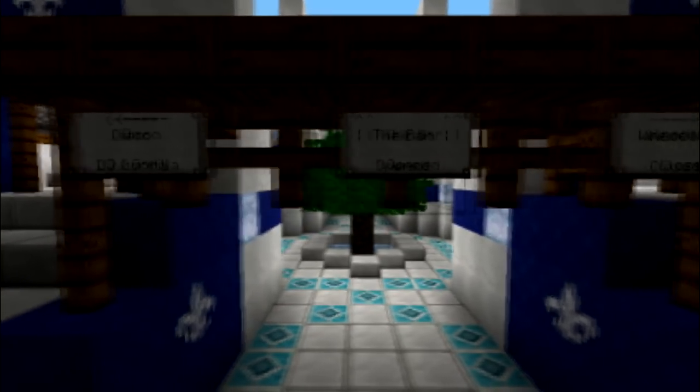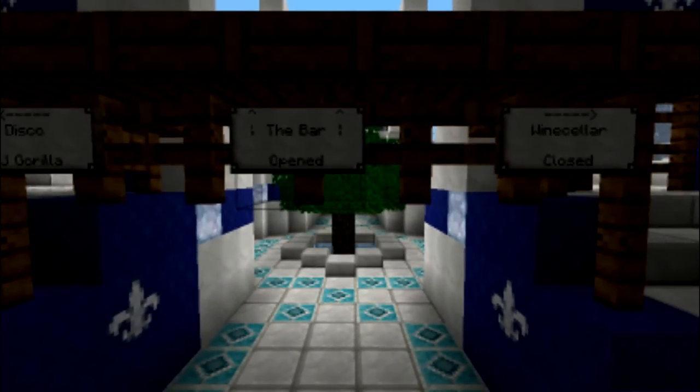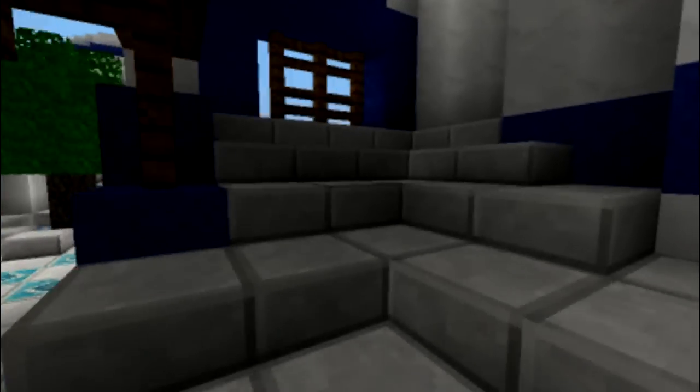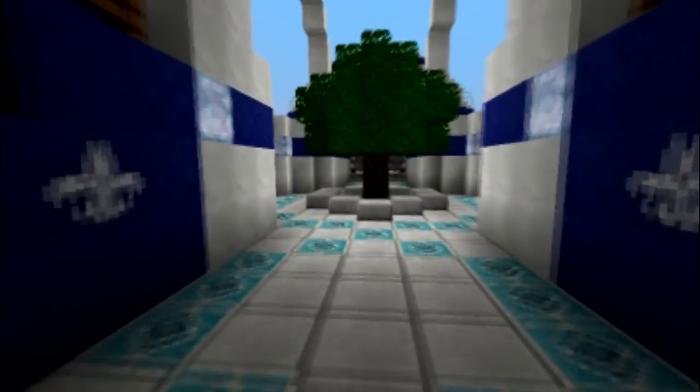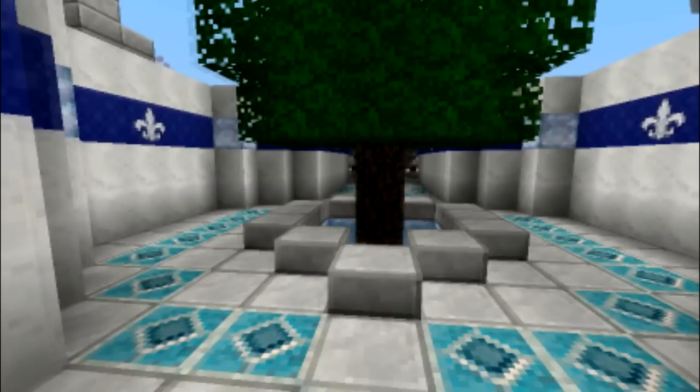Here is the guide post to lead you to three different places in this house. This way was supposed to lead to the wine cellar but I never managed to finish it. So here we go to the bar.